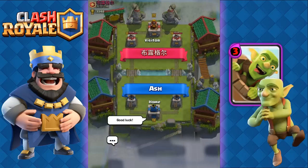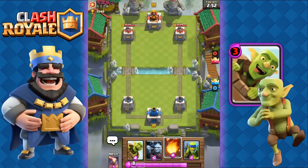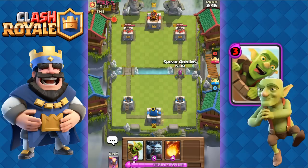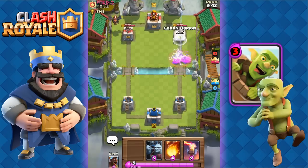First up: the hog rider with goblin barrel deck by Dordani. We have the goblin barrel, minion horde, fireball, and spear goblins. We're gonna start off with some spear goblins once we have a full elixir bar. He's going with his lava hound — not worried about that, we have the inferno tower.